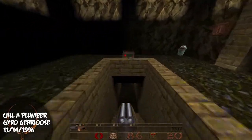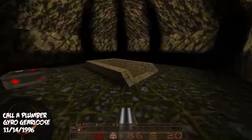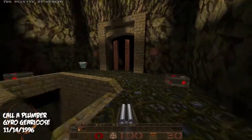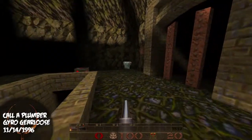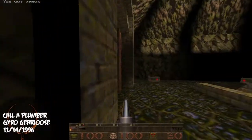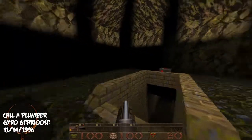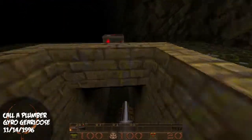Lots of health, so I'll run back and grab the health that's sitting here from the putty. We got ourselves a double-barrel shotgun and some armor. According to this, we need a gold key already.